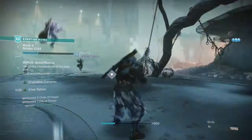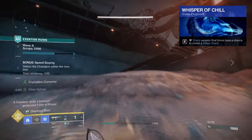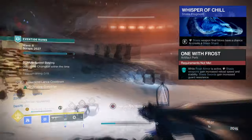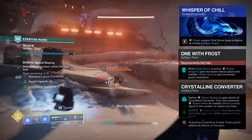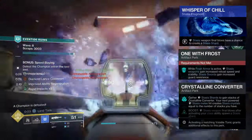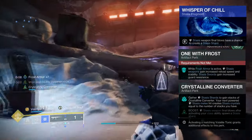While doing this, we'll also be creating shards thanks to Tectonic Harvest. By adding Whisper of Chill for extra shard creation, Glacial Grenades, Seasonal Mods — one with Frost where while Frost Armor is active, Stasis weapons gain increased reload speed and stability — and Crystalline Converter, where gathering Stasis shards builds stacks and your next powered Stasis melee creates Stasis crystals equal to your stack count, you basically have a build that constantly provides damage reduction, healing, increased shatter damage, and melee regen just by using the two exotics.